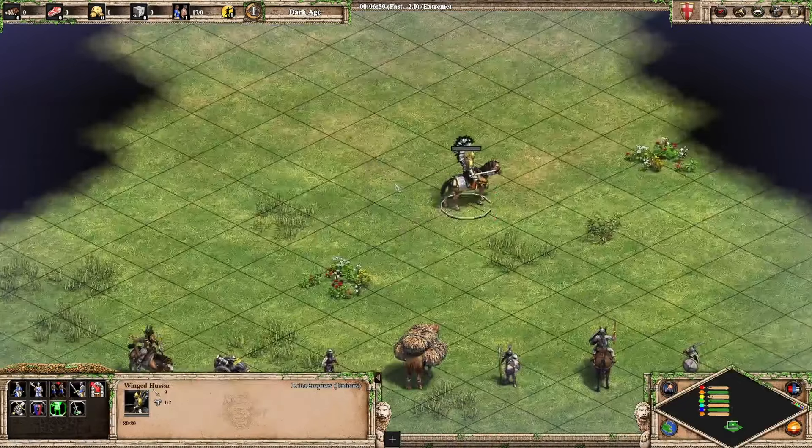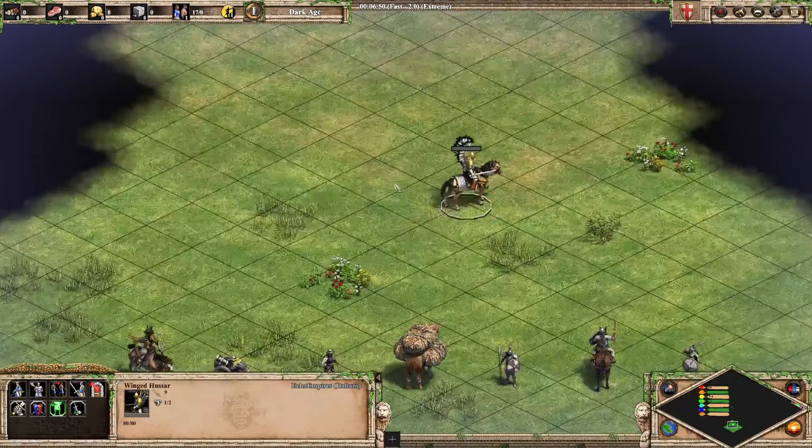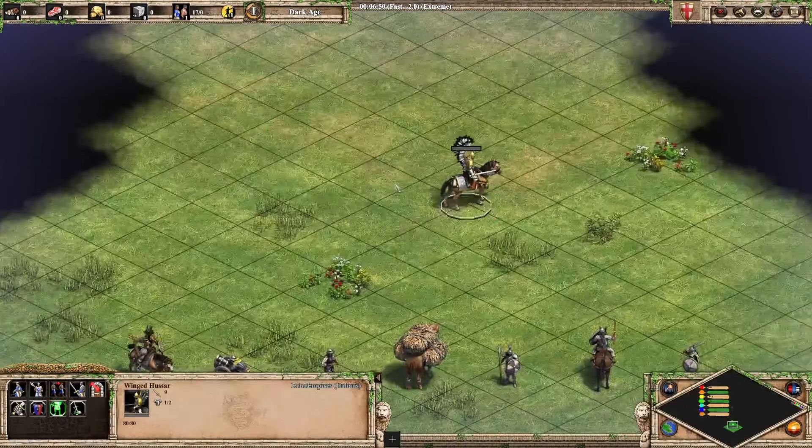Next up we have the Winged Hussar. The Winged Hussar is a fantastic looking unit — this is one of my favorite units in the game, just based on looks. It's going to go into A tier.